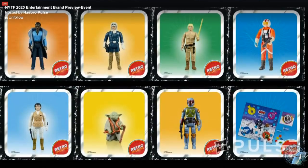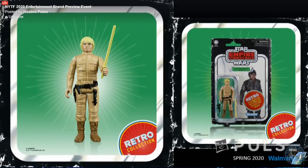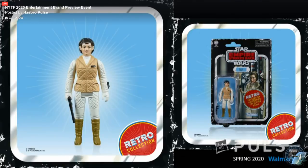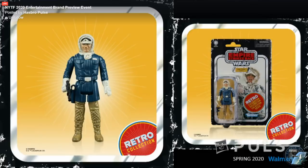The Retro Collection is coming back with this next wave — great choices. I like the choices they made; they're pretty basic, pretty common, not 100% of what was on my list, but still good. The first one is Bespin Luke — looks okay, looks just like the original. Next up, Leia Hoth, which makes sense — that's a very logical one, looks okay. Han Hoth is definitely a favorite amongst collectors, big time.